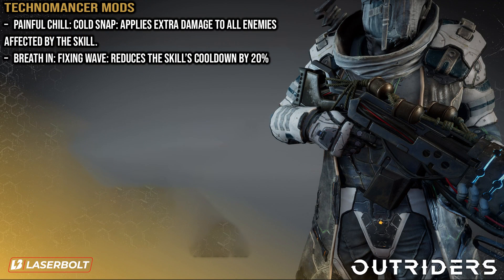In addition to weapons, there are mods you can apply to your gear for even more freeze power. One is called Painful Chill, which enhances Cold Snap and applies extra damage to all enemies inflicted by that skill. Another Legendary Technomancer mod is called Breathing In, which reduces the cooldown of Fixing Wave by 20%. These are two major skills we're definitely going to be using with this build.